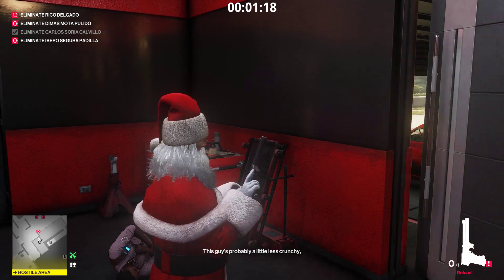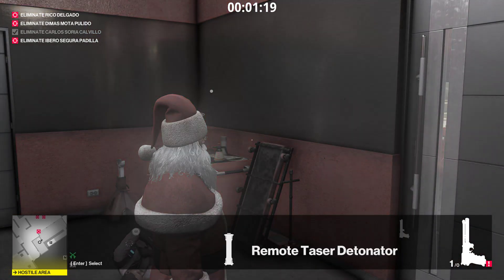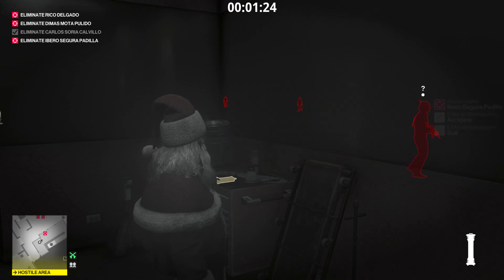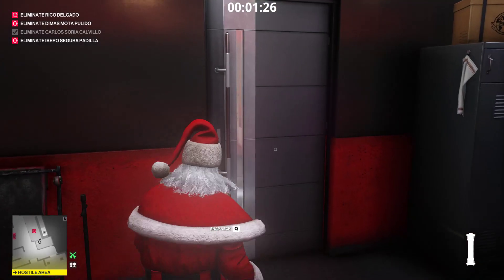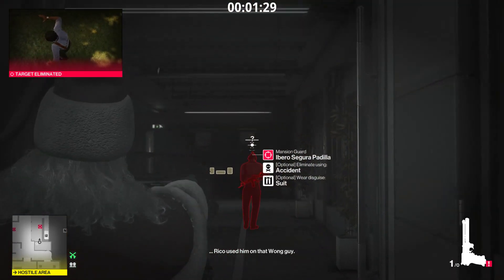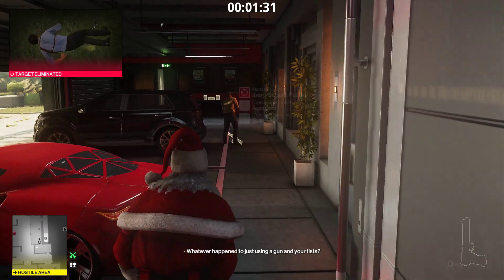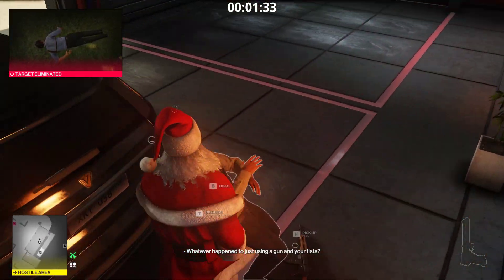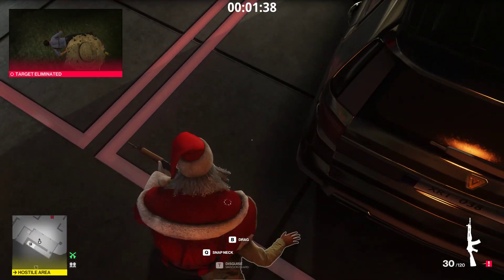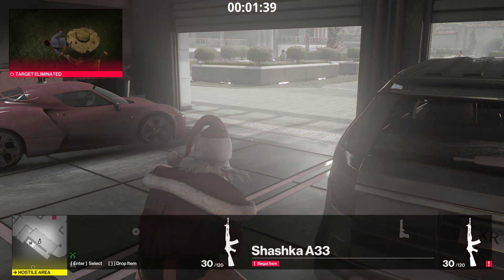Let's reload this and activate the taser as well. We'll wait until he picks it up. There you go — Merry Christmas. We drop this guy. If you miss, just knock him out, and then drag his body over here so he's visible from out there.